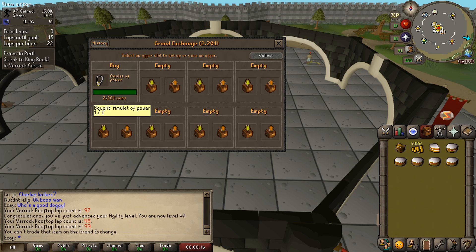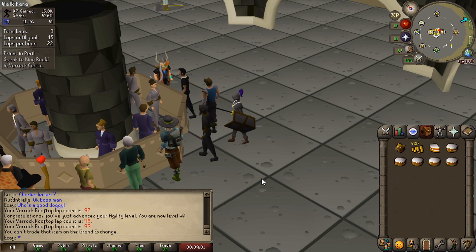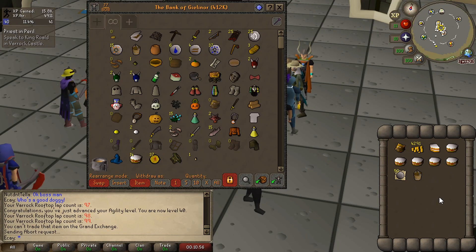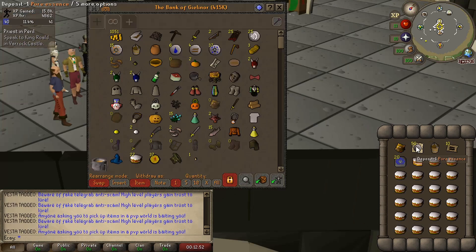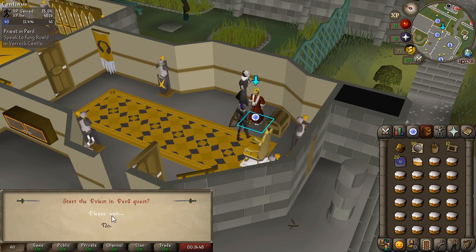We get an amulet of power — hovering over it shows plus six attack, defense, prayer bonus and strength bonus, so it's really good for how cheap it is. We've got our armor on, we need 50 rune essence, and we need to get a bucket from the bank. We buy some cakes for food, get some teleports, and we've got everything we need — and of course the most important thing, Pumpkin! Now we start the quest by talking to King Roald.